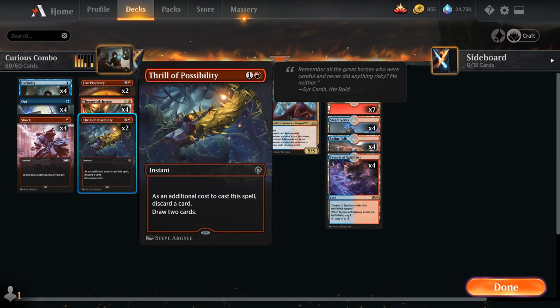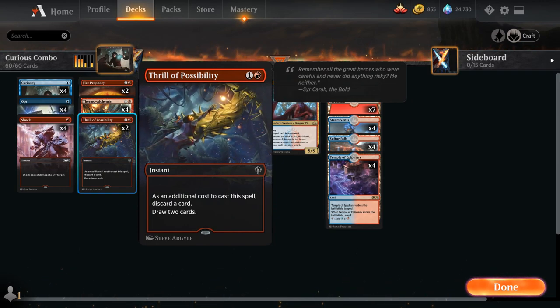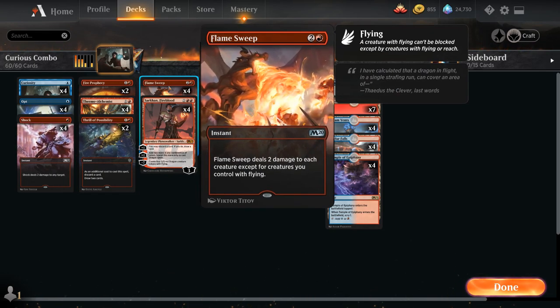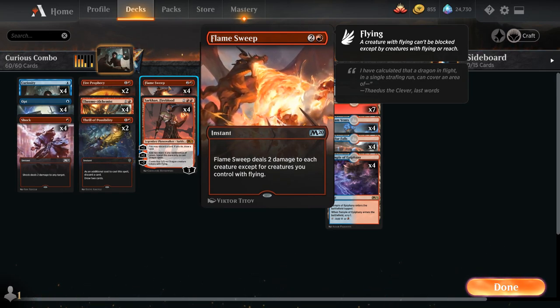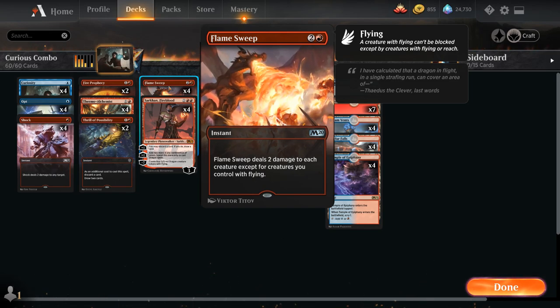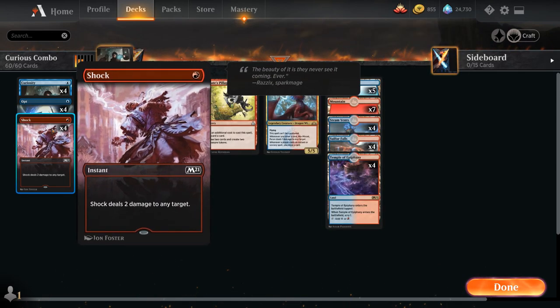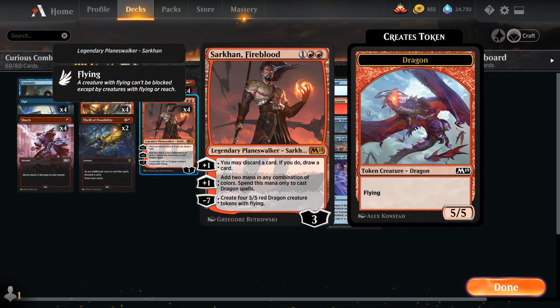Four copies of Thermo-Alchemist can also burn out the opponent as a backup plan. Two copies of Thrill of Possibility let us discard a card as additional cost to draw two. At three mana, the full playset of Flame Sweep is our sweeper of choice — great against Goblins, dealing two damage to each creature except our own creatures with flying. Four copies of Sarkhan Fireblood does many things: the first plus-one discards a card to draw a card, the second plus ability adds two mana for dragon spells to help ramp into a turn-four Niv-Mizzet, and the minus-seven ultimate creates four 5/5 red dragon tokens with flying.